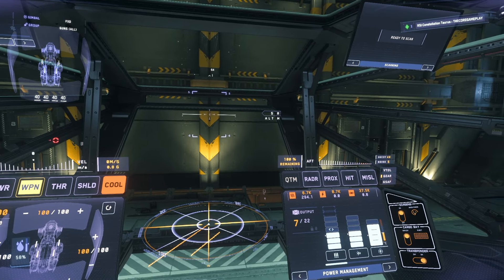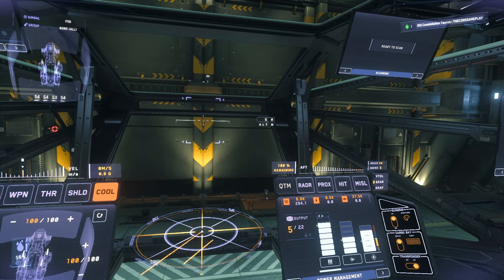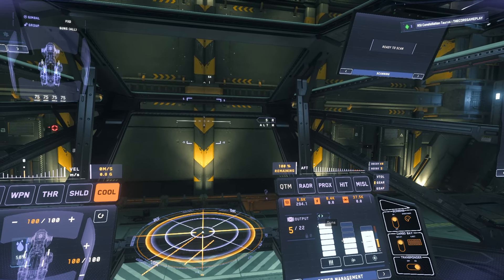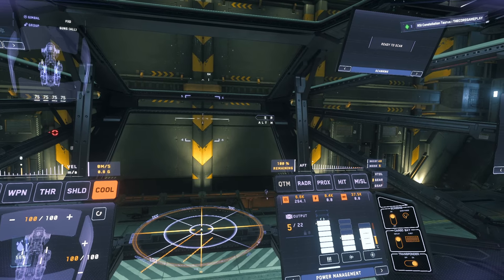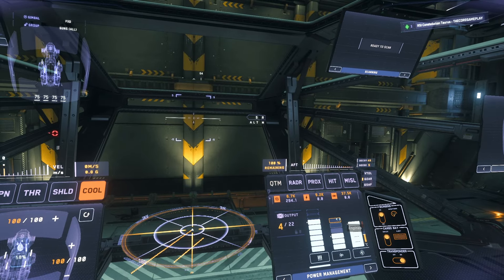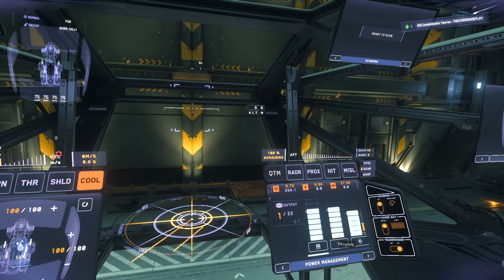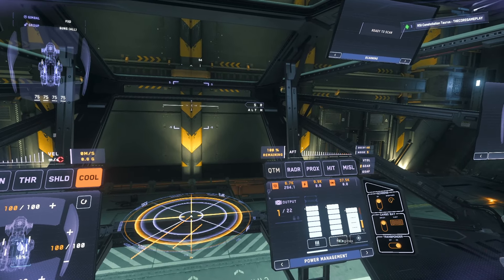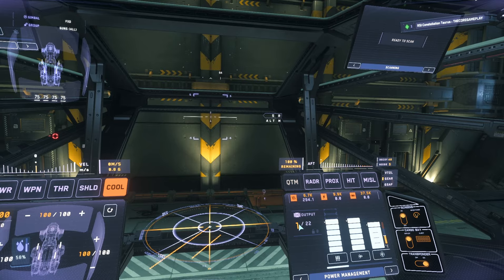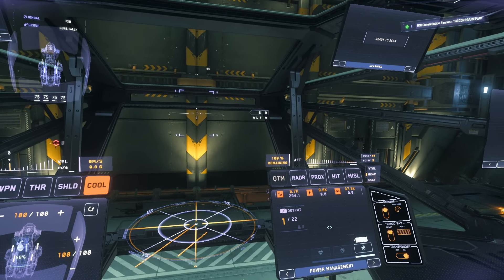Now we should have seven power units available. We can fill out our guns — you can see there are two gun slots grayed out, which are the turrets we removed, so we can't power them. This optimizes our power a little more so we can put more into shields and also optimize our thrusters. You can see we've got full weapons, full thrusters, and full shields — plus we've got one more power to spare.